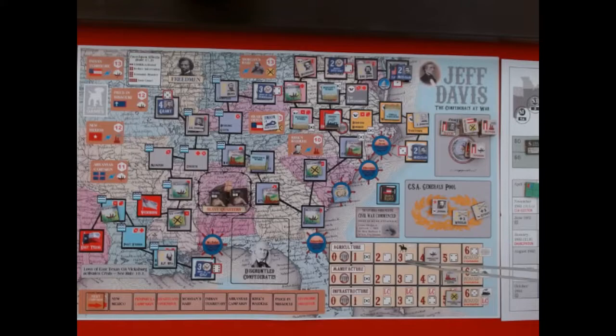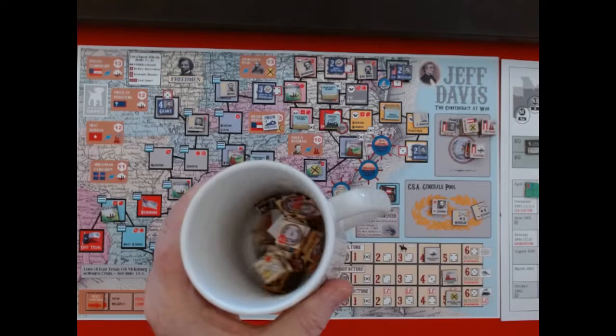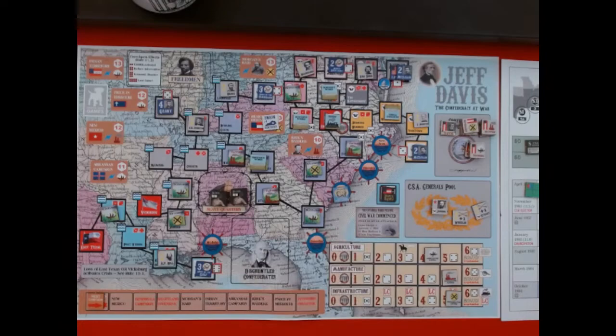Down here we have our economic tracks — we've got to monitor our agricultural track, manufacturing track, and infrastructure track to keep them from going down too far. Right now states rights is in effect, so any roll I have anywhere on the board is a minus one, and I can't remove that because of those tiles. There's also a chit pull system — I have all these chits in here and I'll be pulling one out shortly; that's the first thing we do in a turn.